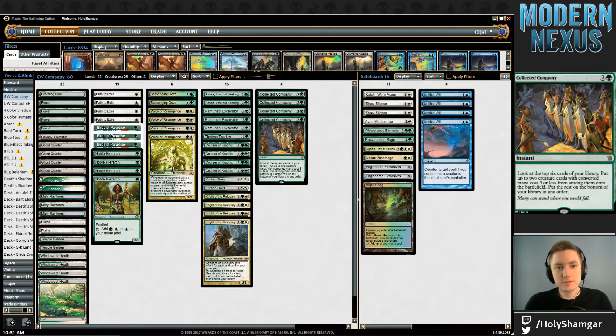Hello and welcome to another Modern League video here on ModernNexus.com. My name is Ryland, also known as HolyShamgar on Twitch. Today we're going to be playing a Green-White Value Company deck, largely pushed forward by Todd Stevens. He recently had a first place finish at the Team SCG Atlanta Open playing in the modern seat with this deck.